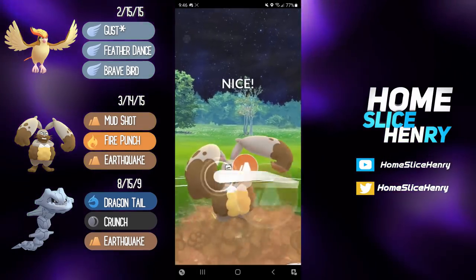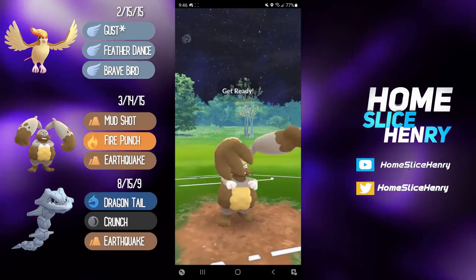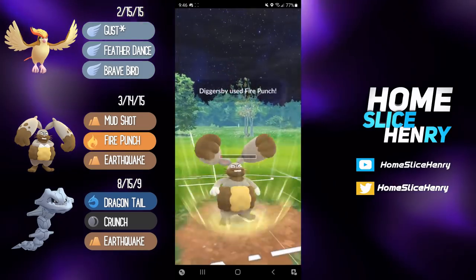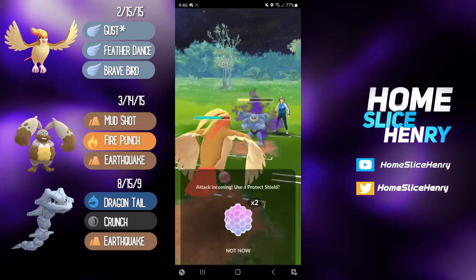We're going straight for the Earthquake here — this will be taking out the Alolan Muk, which it does. Now we're going to try and get to the Earthquake versus the Shadow Machamp, but unfortunately the plan doesn't quite work and we're only able to get to a Fire Punch. But Fire Punch still does chunk quite a bit, and so will these Gusts.